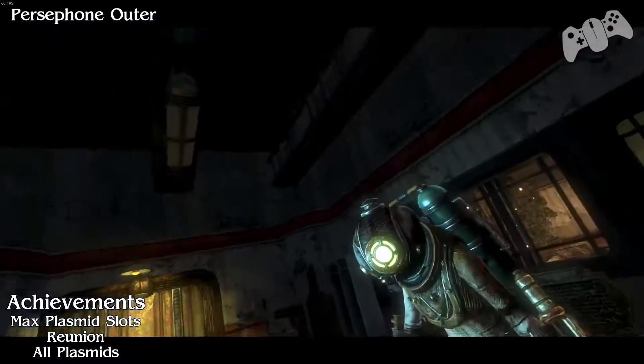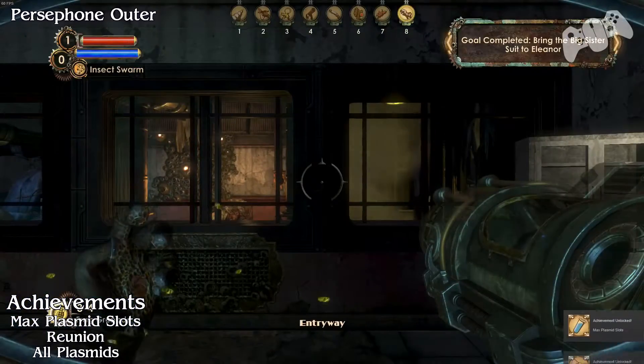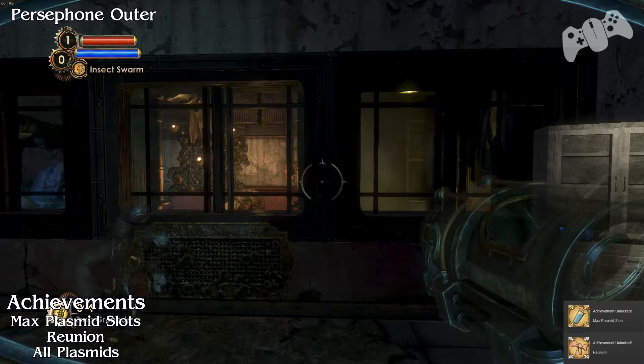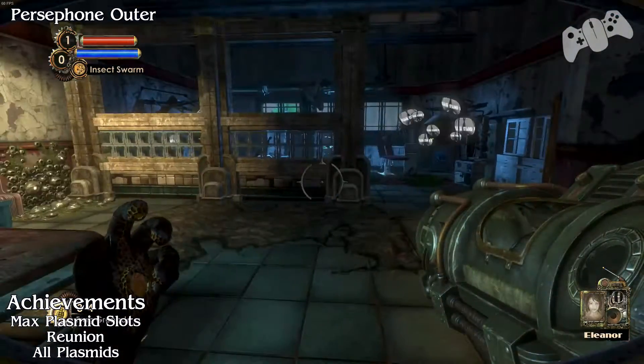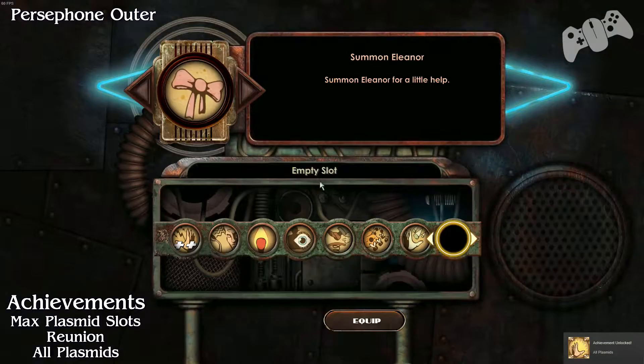Once you wake up, you will get the max plasmid slots, Reunion, and All Plasmids achievements. These achievements are not bugged or broken. You get the All Plasmids achievement once she gives her plasmid to you.